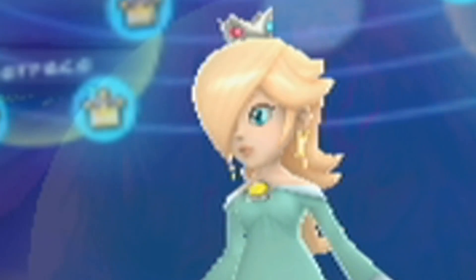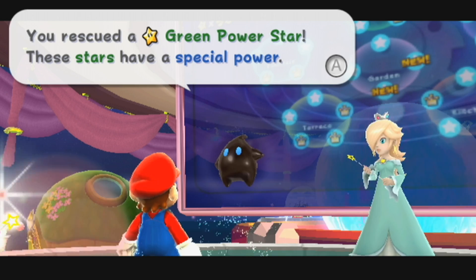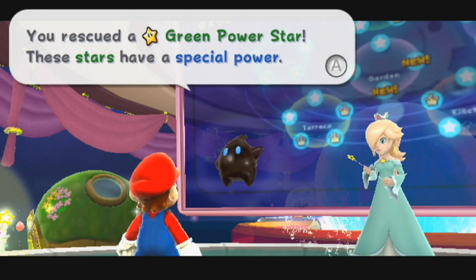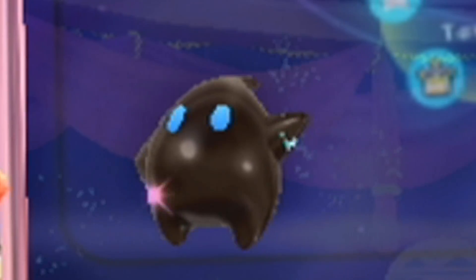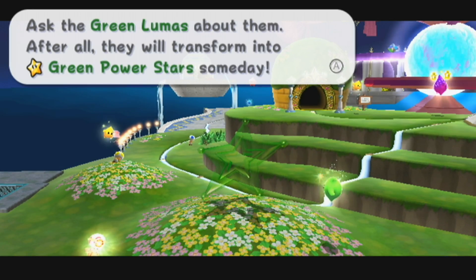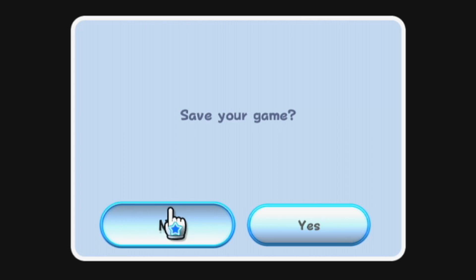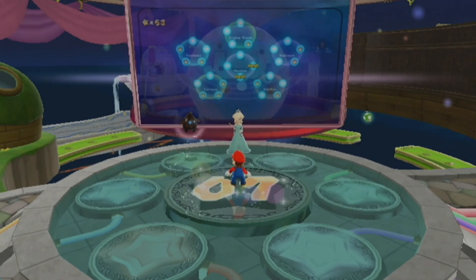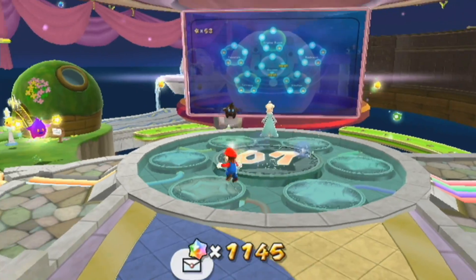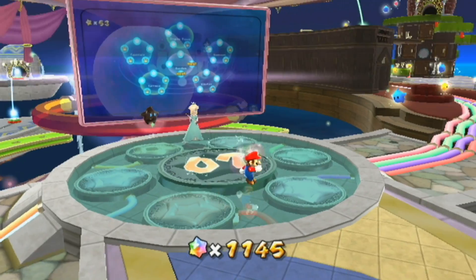'You want this power star, right? Only if you tell Rosalina I found her.' I think Luigi has a crush on Rosalina. So there's green star number one. I don't think I've ever gotten all three green stars before, at least not in an all-in-one playthrough. You unlock a new little galaxy thing — that little thing at the top of the observatory that looks kind of funny, like three balls attached to each other. 53 stars, one green star down, two more to go.